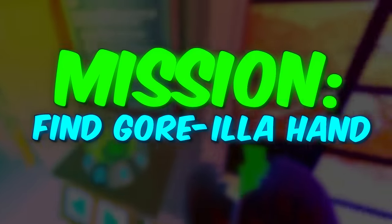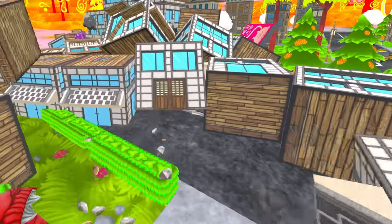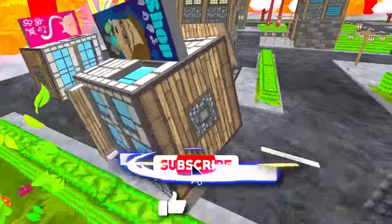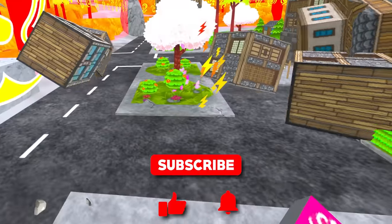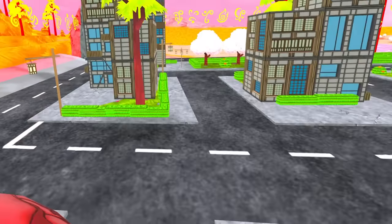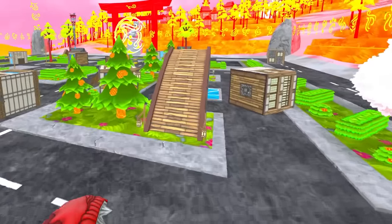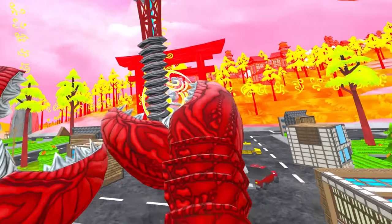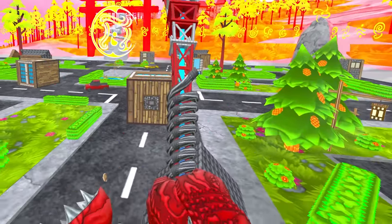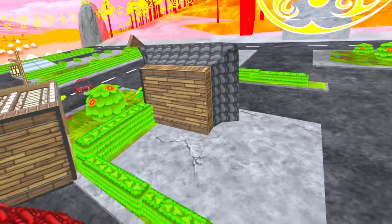I'm grabbing my new weapon and we're going to go destroy a city. My weapon is hidden somewhere — I'm just going to punch the crap out of all these buildings. We're going to speed run this map so we can get to the next one and get the rest of the gorilla suit. I think it's called like the wire whacker or something like that.